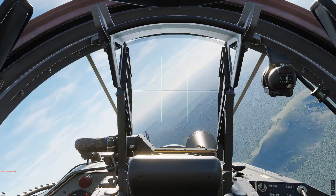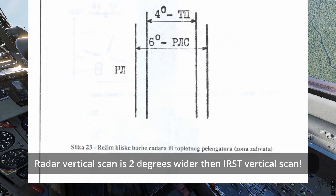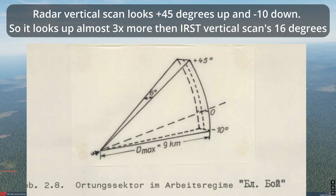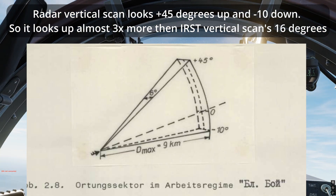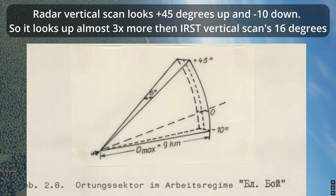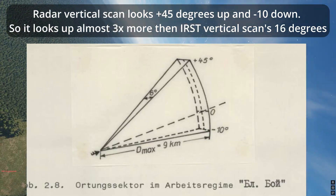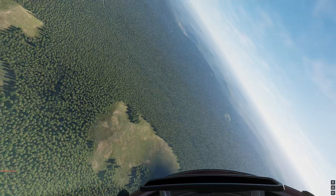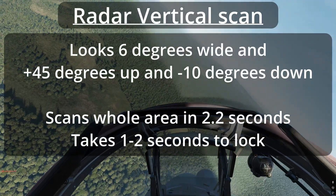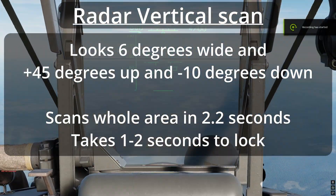Radar vertical scan is six degrees wide — two degrees wider than IRIS-T vertical scan — and it looks 37 to 45 degrees up, like a proper vertical scan. So in a dogfight where you really need to find someone, it's probably better to select radar over IRIS-T vertical scan, which will not look up as far by a factor of three: 45 degrees for radar versus 16 degrees up for IRIS-T vertical scan. It does its full scan in 2.2 seconds, and it does a two-bar scan, so it should cover the vertical area in about half that time. Still, beware of rolling too fast and missing someone. This mode takes one to two seconds to lock.